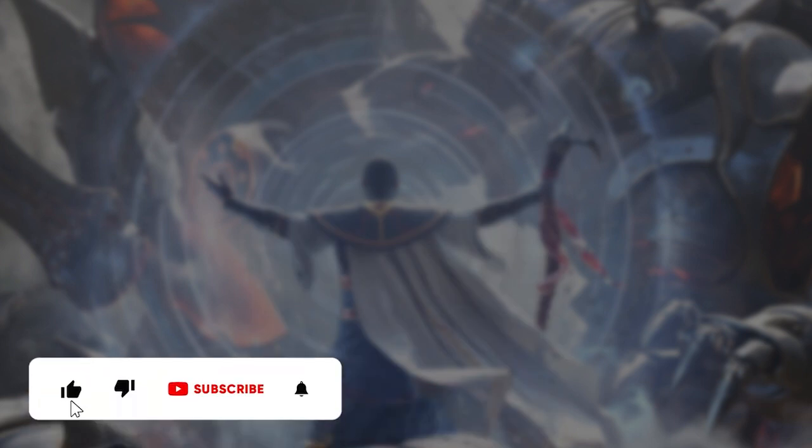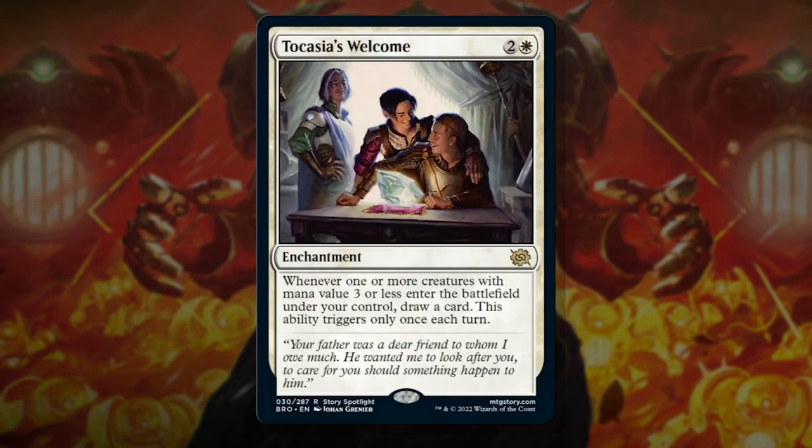Now for the top 5 proper. Do keep in mind this is my list — feel free to drop your picks in the comments. First up is Tokasha's Welcome. This simple white enchantment is more card draw. What we all really want is more reliable card draw from white that leans into its strengths that it can control, like, in this instance, making creatures.